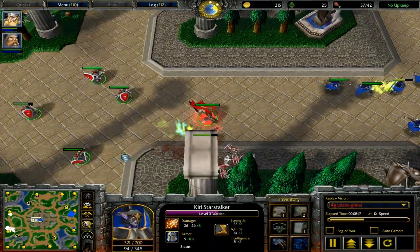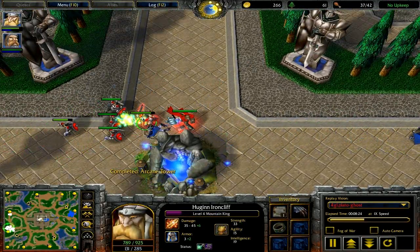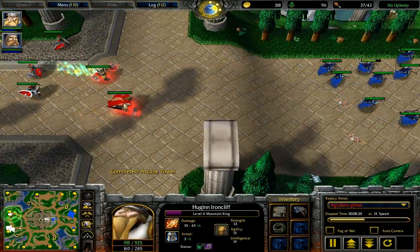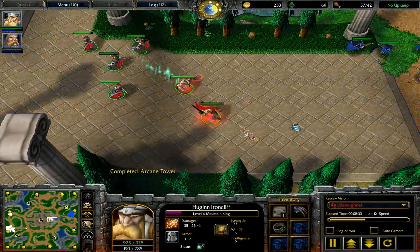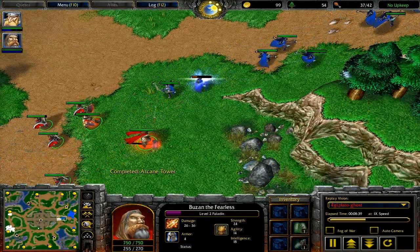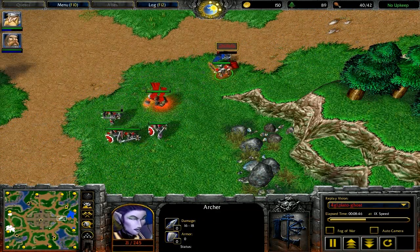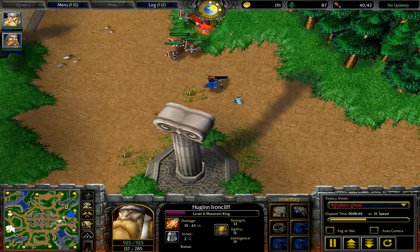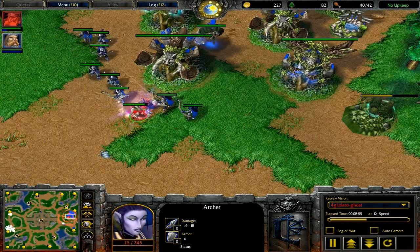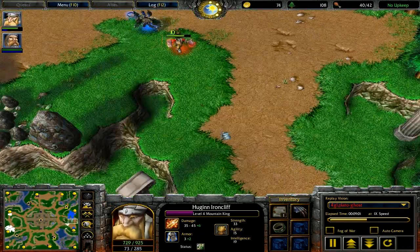Now he's bringing lots of scrolls of regeneration and clarity potions from his shop - this counters the fact that mountain king doesn't have a high mana pool and needs that mana regeneration to continue storm bolting. He's putting those on his paladin as well for increased healing with holy light. It's a great combo. Even though the night elf has a lot of archers, they're running back from four or five footmen plus the mountain king and the paladin, so a lot of damage is being dealt - only one or two archers killed.